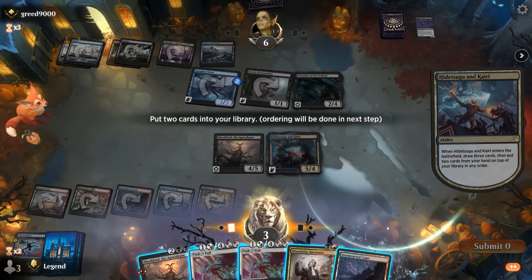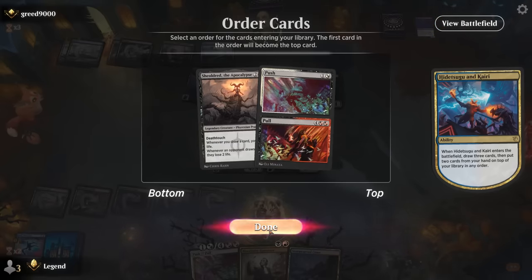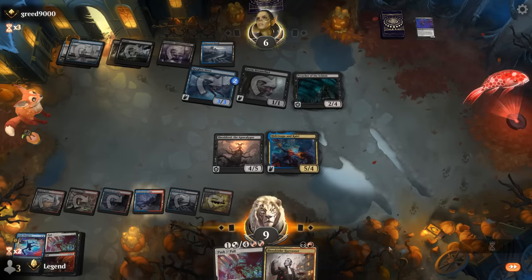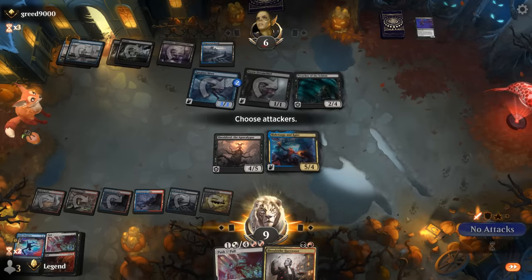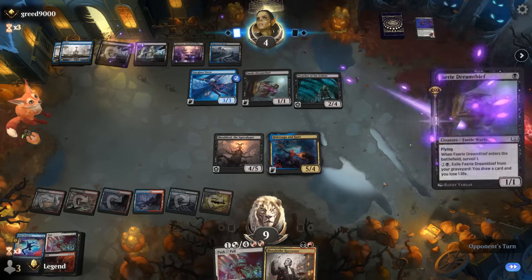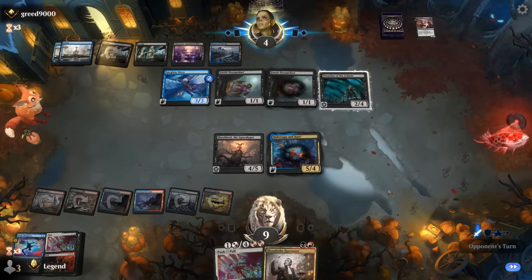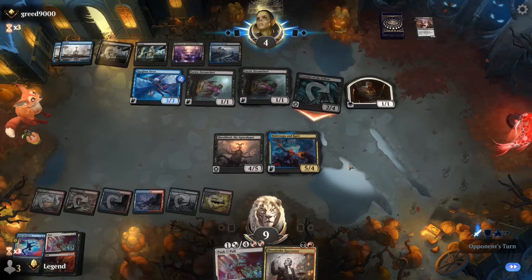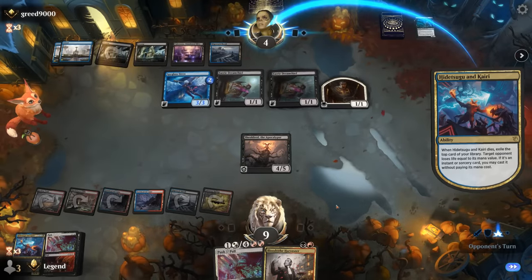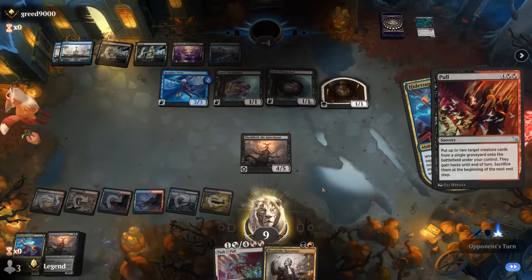We got two Push-Pulls — maybe keep one in hand, put one back, and hide Shield Root. If we attack with Shield Root our opponent probably trades. They have to, because otherwise they die to Shield Root, so I'll just pass. Maybe we can trade Hidetsugu for Preacher. We get to exile the top card — that's eight damage to the opponent's face in addition to a free spell. We get back Hidetsugu and our opponent has seen enough. Sweet, on to the next one.